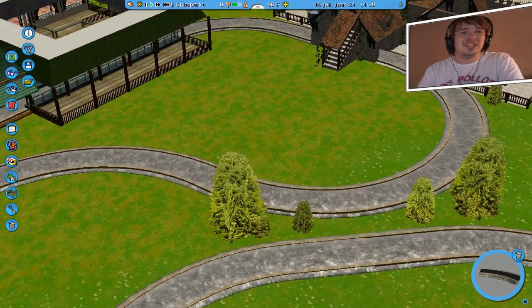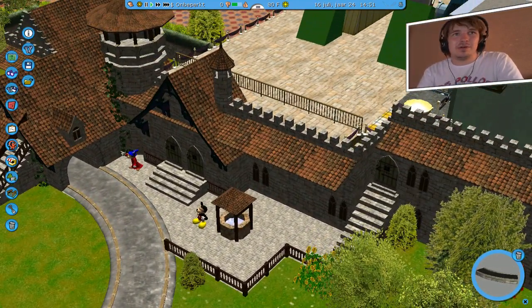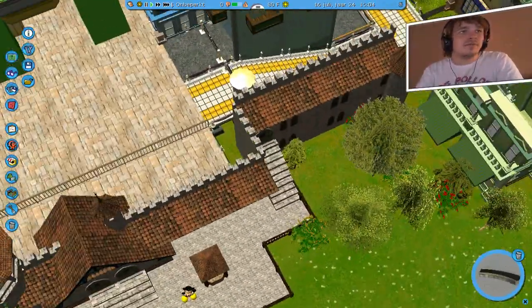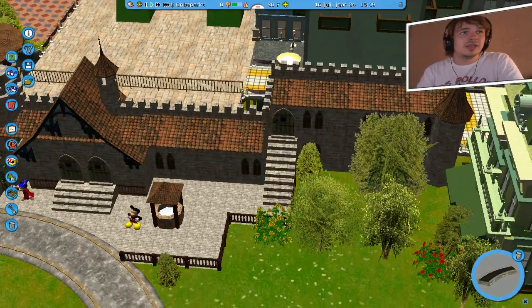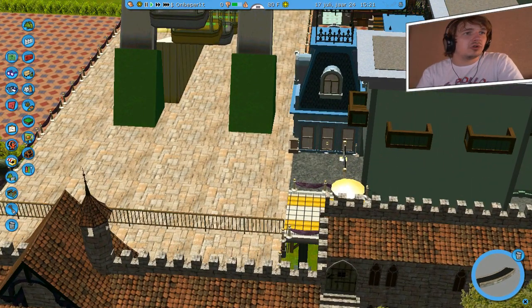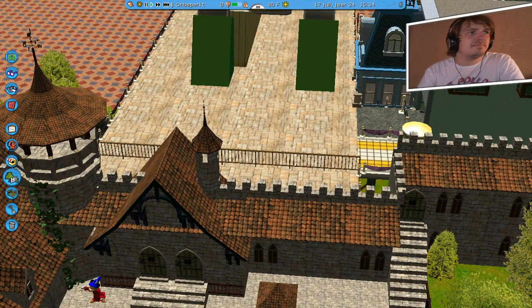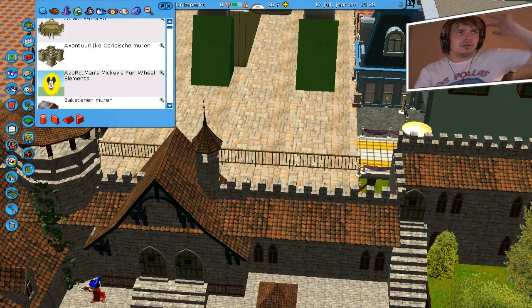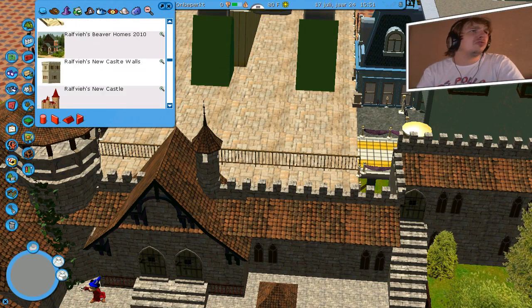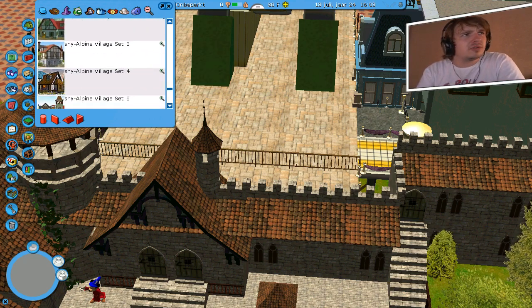Als je inzoomt zie je het totaaltje. Ik heb een hele set al aangekleed — hier gewoon wat gebouwd, kleine stukjes dak. Ik zie trouwens dat ik hier een klein hoekske ben vergeten, dus dat gaan we dadelijk even opvullen. Alhoewel, dit is met dit kleur steen gedaan en nu weet ik niet meer waar dit kleur steen bij zat — volgens mij zat het bij een main street gedeelte. Het is altijd vervelend dat ik dan gelijk aan het begin van de video moet gaan zoeken.